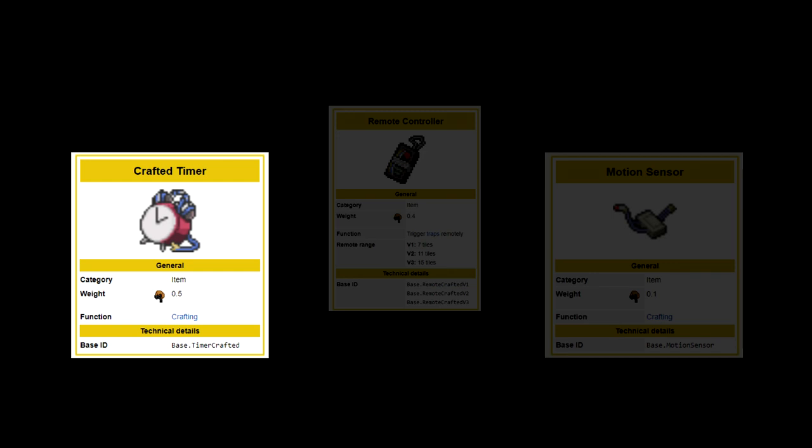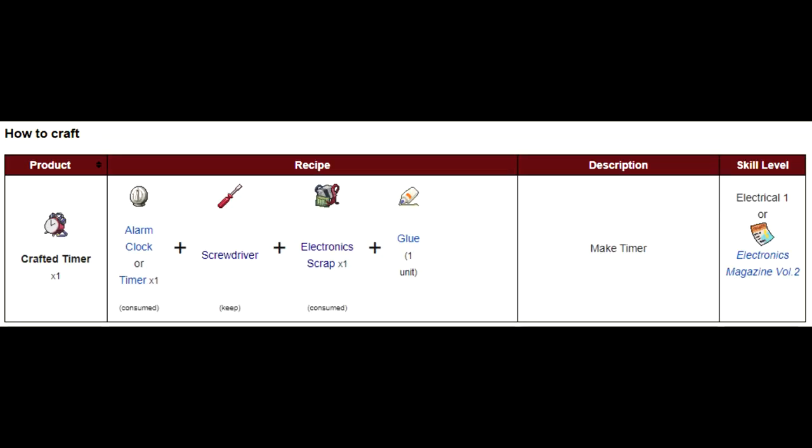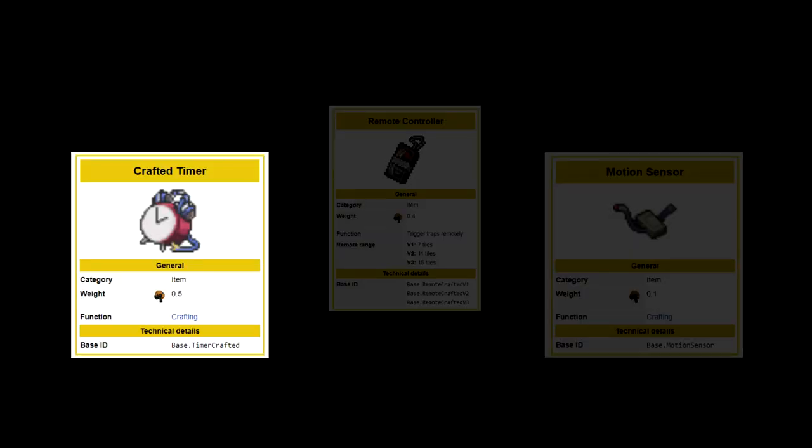Let's start with the timer. To craft it you need an alarm clock or a timer, screwdriver, electronic scrap and glue — both a known recipe and an electrical one. You can add it to your traps and set a timer before it explodes. I like to use this by setting a long timer and placing it near a vehicle with a siren, activating the siren and hiding. After the timer counts to zero, the bomb will go off and damage all the zombies that have grouped up near the vehicle.